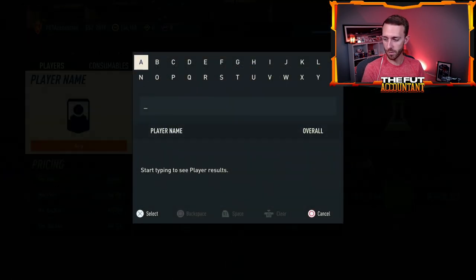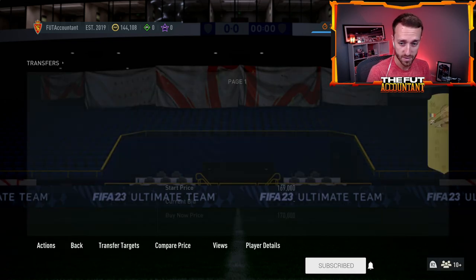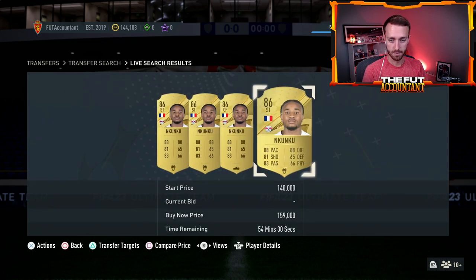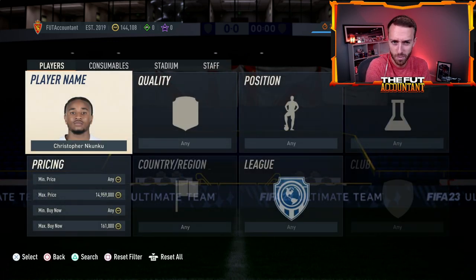Apparently there's no Nkuku at 160, but then I check again and there's three pages. The market's so bugged. Let's see if it says for me — 160. Nothing. But then it shows cards that are up at like 32 and 28 minutes. What is going on with this market right now?